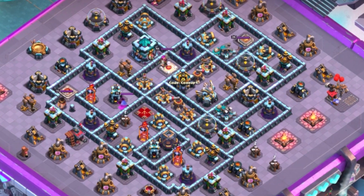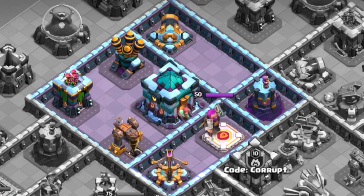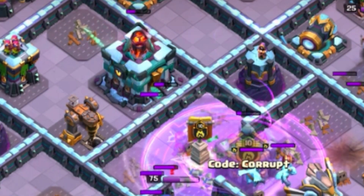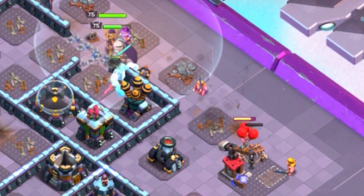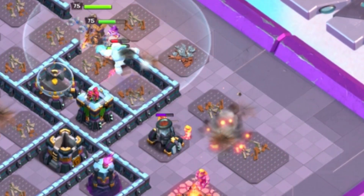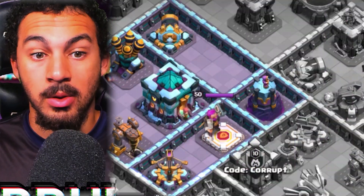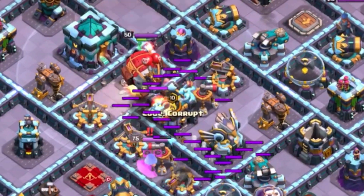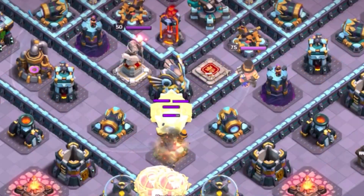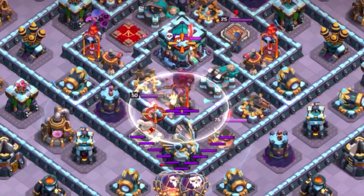Let's use this base as an example for the strategy. You first want to start by looking at the town hall. The town hall is still an important structure, and removing it with the super archer blimp can be insanely valuable. This allows you to run around the base with your heroes without having to worry about the town hall still being up. Another important thing is where you want to angle your blimp, since the battle blimp goes for the town hall — so it may be beneficial to see whether it's in the center or offset more on the outside.